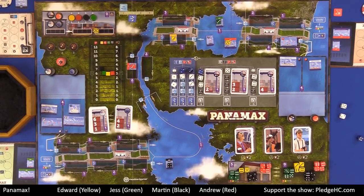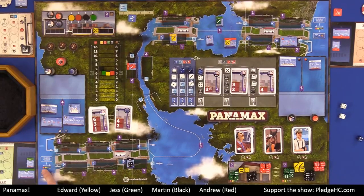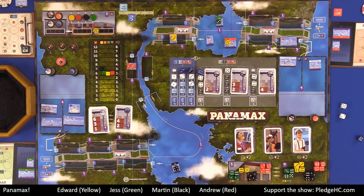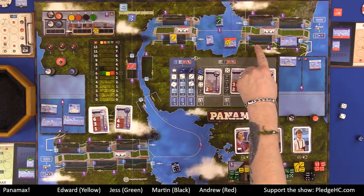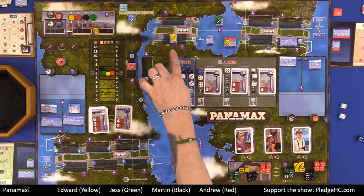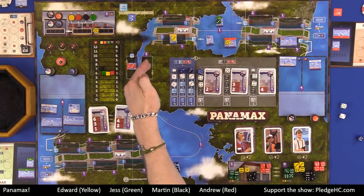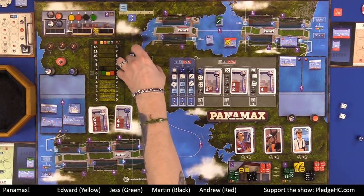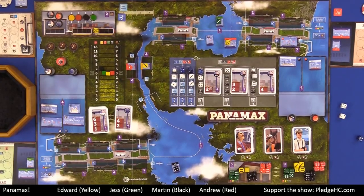Before we go into ships making their destination, are there any questions on movement? If we were to move this there, that would cost one waterway movement. If we wanted to move it all the way down, we would have to expend three cargo movement to make it to the end. In this case, I still have one lock movement that I must do before I end my turn. I could move this Chinese ship there — but I've already gotten paid for it — or I could move this ship through this lock into here. Those are my only options, so I'll go ahead and move that there. That's movement.